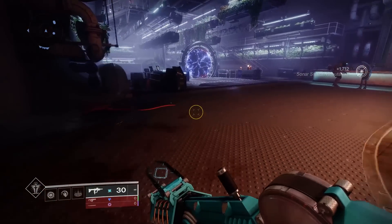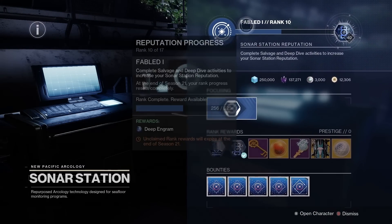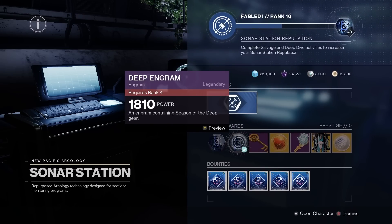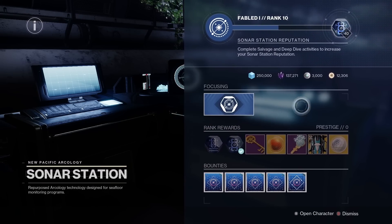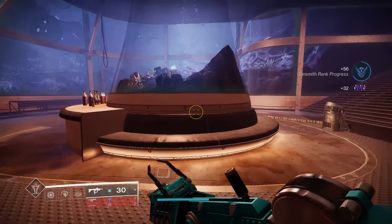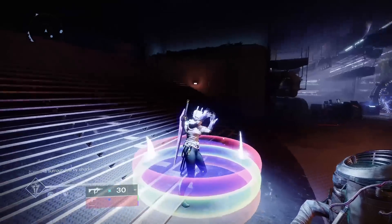1712 rep from that. Now we can check how many engrams we have — about 40 — although I think fishing might be bugged and not counting. It says I'm rank 10 but right here it says requires rank 4, requires rank 7, requires rank 10, yet I can't claim them. I think fishing might not count yet — it does — very weird.